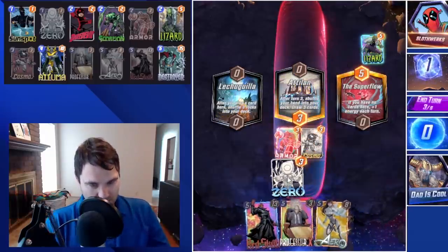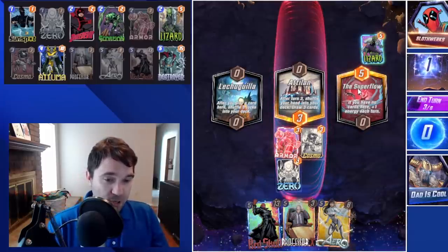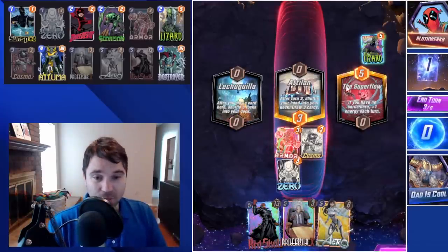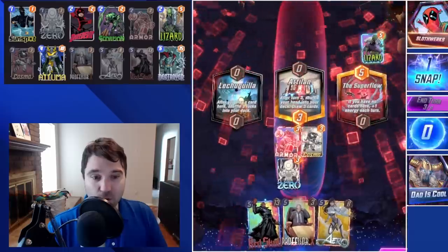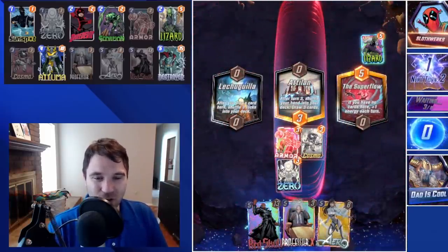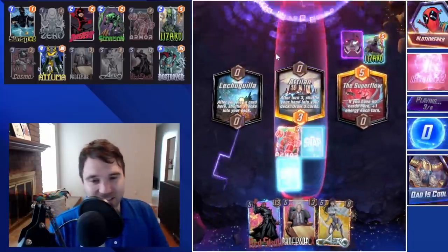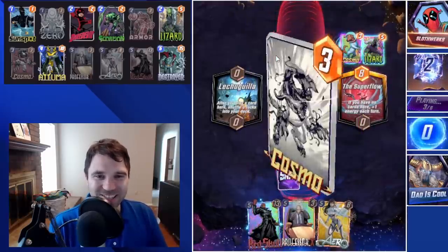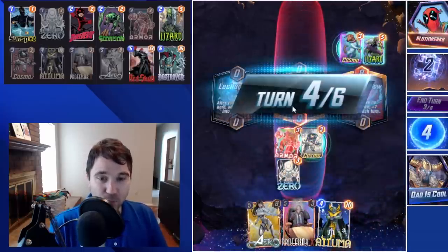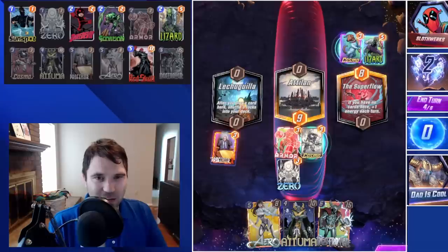Super Flow is actually very nice for us. We're going to do Cosmo and Zero into the teal location — I want to keep the extra energy so that if we draw back into Professor X we can just play it. At the same time we don't want to play into Let-You here and make our redraw less consistent. You usually don't want your tech cards — Armor and Cosmo — stacked in one lane, but it is what it is. They play a Cosmo in Super Flow; we play a Cosmo in mid. Now the only place they could play Shuri would be in Let-You Gear.